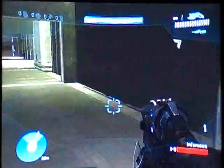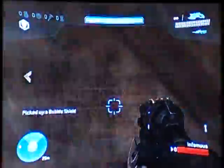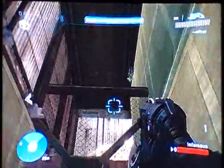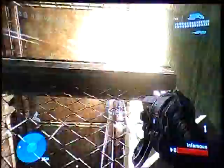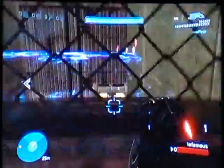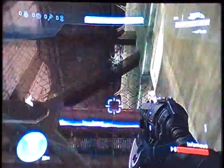Now you wait for another one to spawn. You're going to wait for that one to blow up, apparently. Throw that one up where the regenerator was. And now you have to bounce your spiker bullets off the bubble shield so that it blows up the fusion coils.